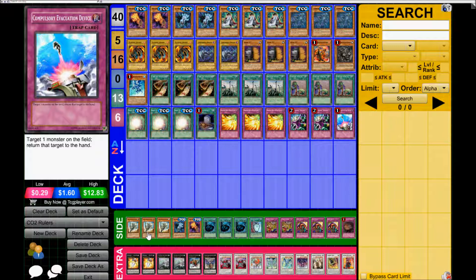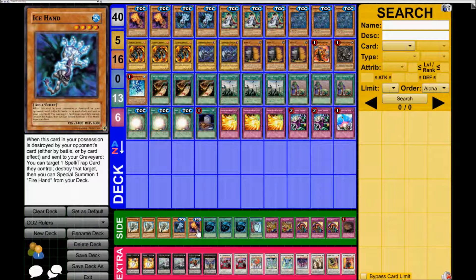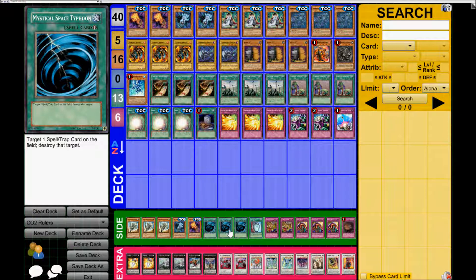For the side deck: Triple Fossil Dyna, useful against Mythic Rulers for certain because Felgrand is really hard to deal with. The third Ice Hand and third Fire Hand, just to get that engine going against rogue decks. Triple Maxx "C" for rogue decks as well.